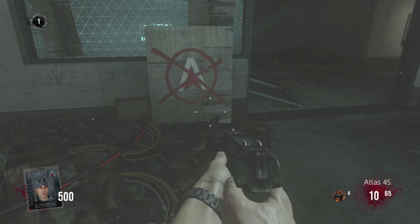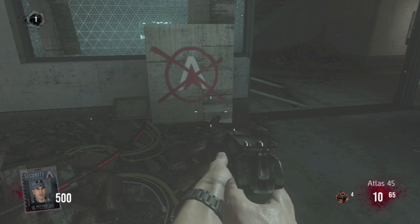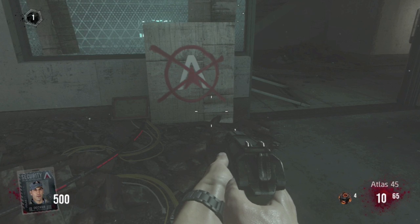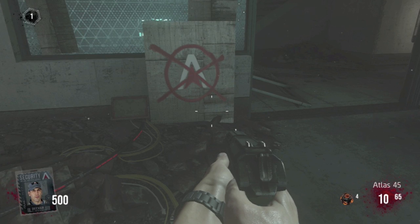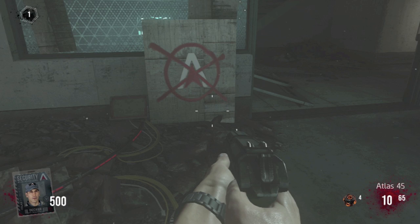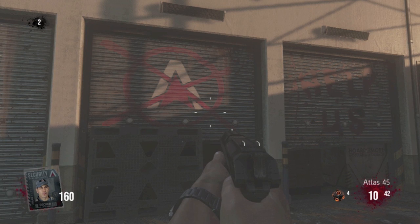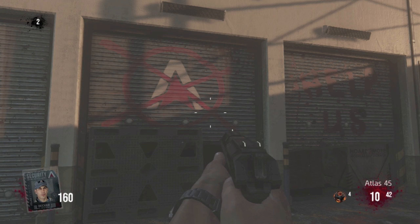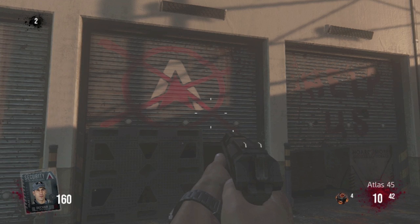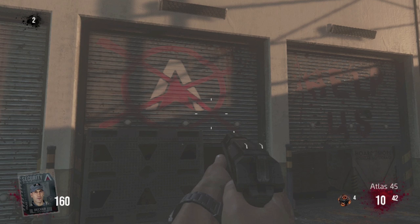Starting off, we're going around the map and we see a bunch of graffiti, a bunch of different writings on the wall. In two locations on the map — maybe even more — I found the Atlas logo with a circle and an X on it, meaning 'screw them' basically. So the general public doesn't like Atlas. Think of it like this: the government comes and takes control of everything like Atlas does, and there are going to be some free roamers, rebels, people that don't agree and will proclaim their hatred for Atlas in any way they can.